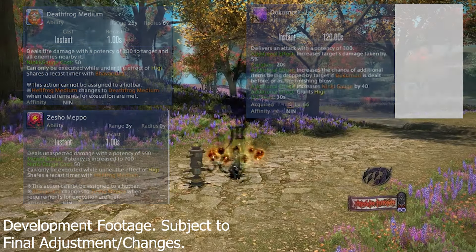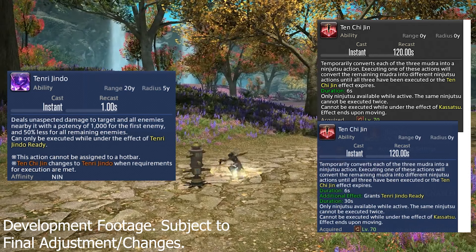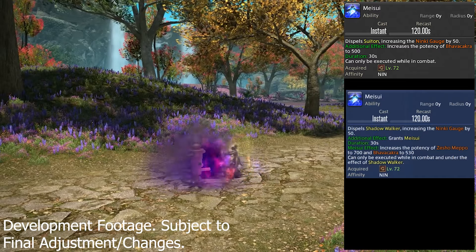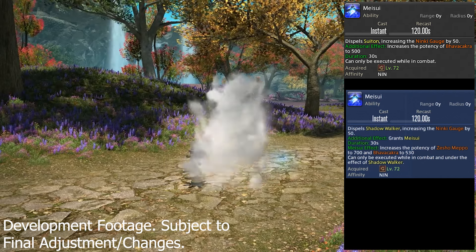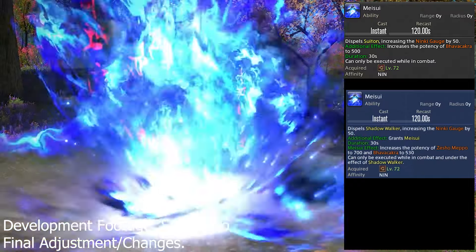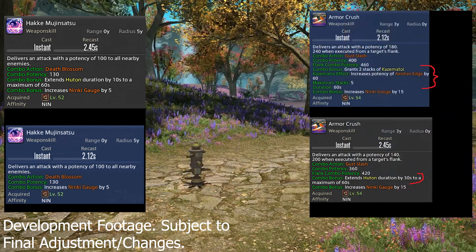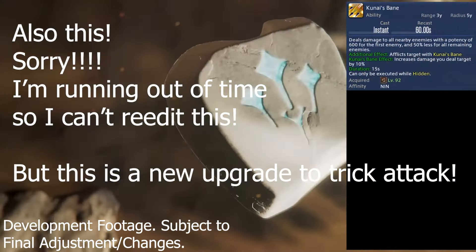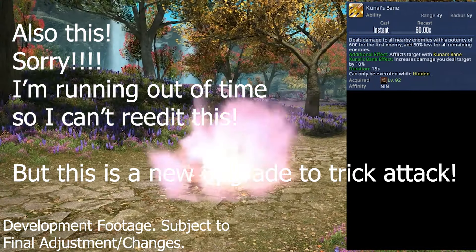Ten Chi Jin is going to get an additional effect where it gives you the buff Tenri Jindo Ready, allowing you to execute Tenri Jindo — a massive 1,000-potency AoE off the GCD. Ten Meisui is getting a buff to the potency increase of spenders, including Bhavakara to 530, as well as the new Zesho Meppo spender. The Suiton effect has had its hidden effect named Shadow Walker. Hakei, Mujin, Satsu, and Armor Crush have had their Huton-extending effect removed since Huton has been completely reworked into a passive. Armor Crush now grants 2 stacks of Kazematoi, which increases Aeolian Edge's potency by 60, stackable up to 5 times.